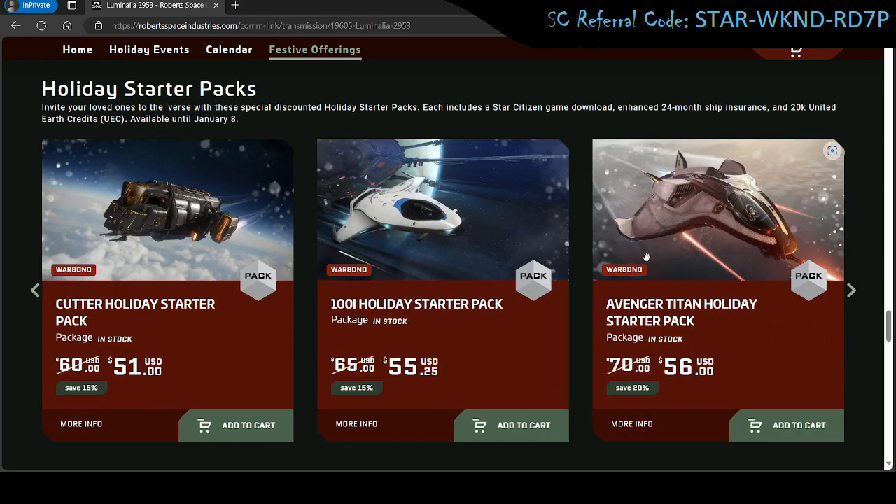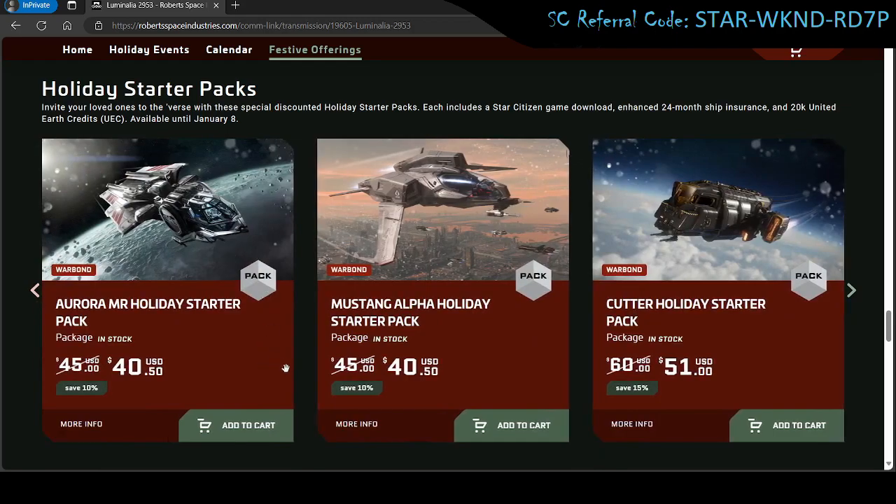The Avenger Titan is technically not a starter ship, but it's a pretty solid choice. It's just a little bit bigger than the rest, with a small bed, a locker, and a little room for cargo in the back. Don't get me wrong, you can't go wrong with any of these ships — even the starter ones. A lot of people have cleared Pirate Swarm and Vanduul Swarm in Arena Commander with the Aurora. It just comes down to how you fly it and how familiar you are with the ship's capabilities.